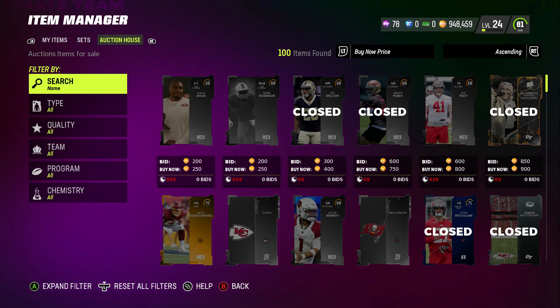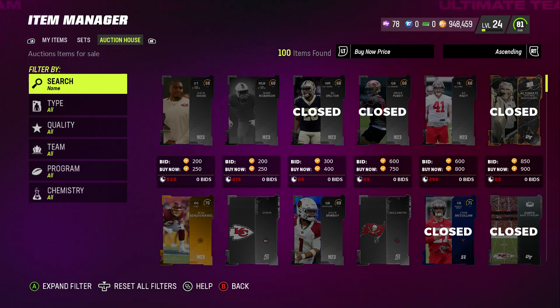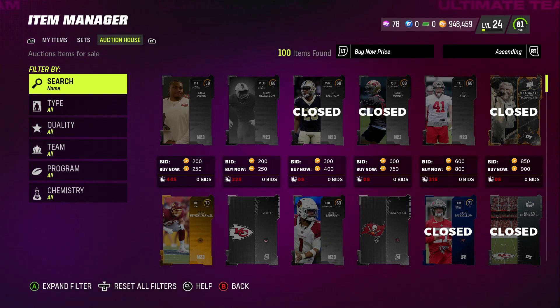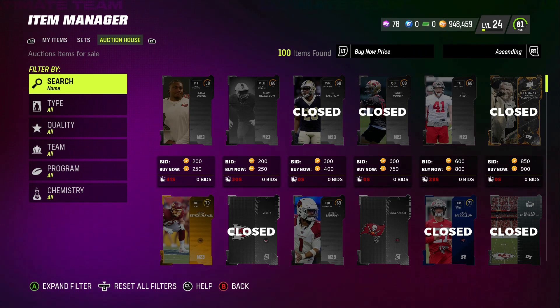Madden 23 is actually super fun this year at first glance, obviously if you're not going against the Blitz and everything. But if you know how to beat the Blitz, it's a pretty fun game so far. Right now we're just going to go through the best QBs for 10K, 15K, 25K, 50K, 75K, 100K, and 125K, all ranging for different tiers because everyone's on a different budget. If you spend money on the game, great. If you don't, that's also great. So let's hop right into it.